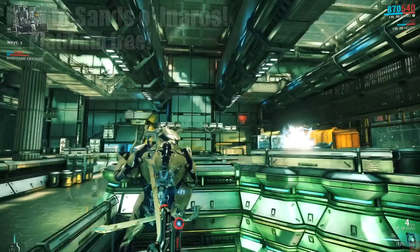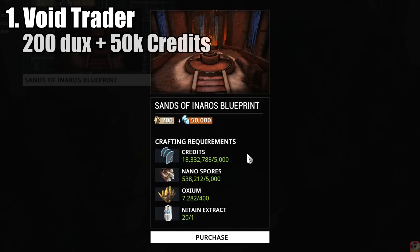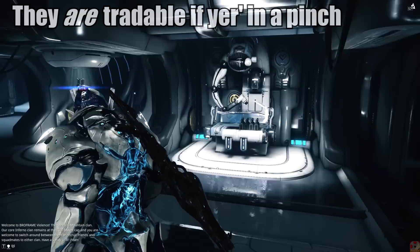First up, if Baro's at a relay, you're gonna have to pay him a visit. The quest starter will set you back 200 Dukats and 50,000 credits. Both are relatively easy to farm if you frequent the void, but we'll put a Dukat guide up in the description if you could use some pointers. If Baro's not active, you'll either have to wait for him to resurface or trade with another Tenno who has one to spare.